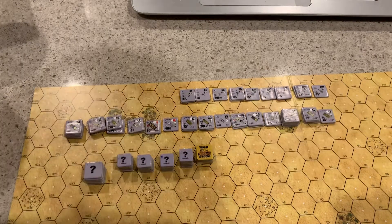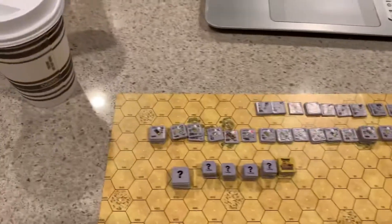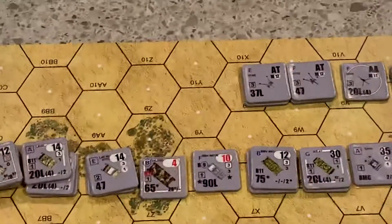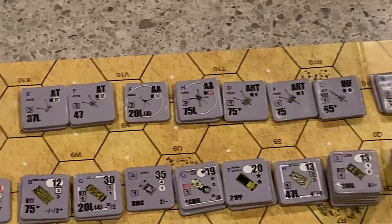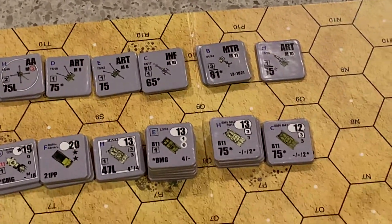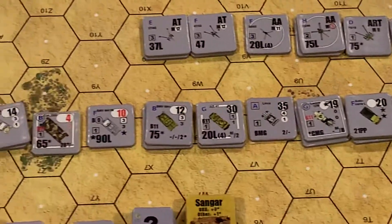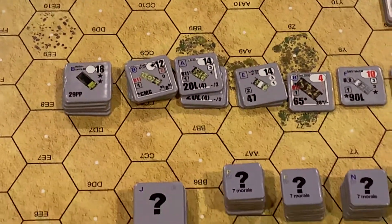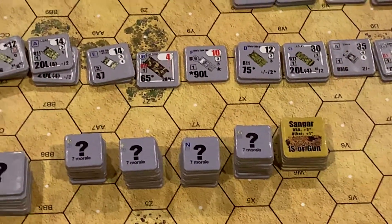Here's what you get with the supplemental counters that Alan from Broken Ground Design made. So let's zoom in. We've got all of the guns needed to play, all the vehicles needed to play in the exact quantities needed, and then we've got the concealment counters and the Sangars.